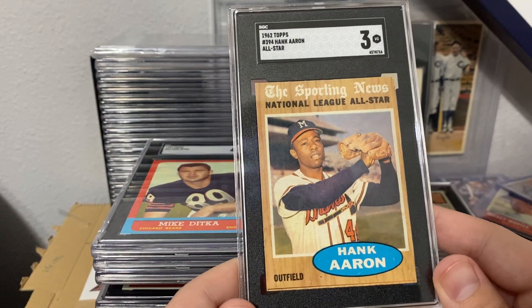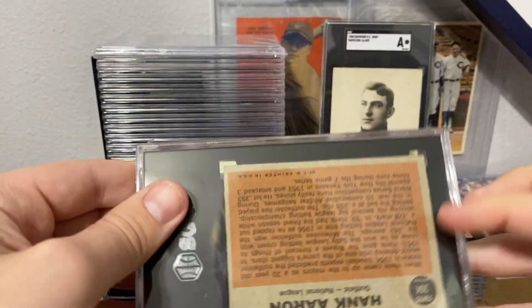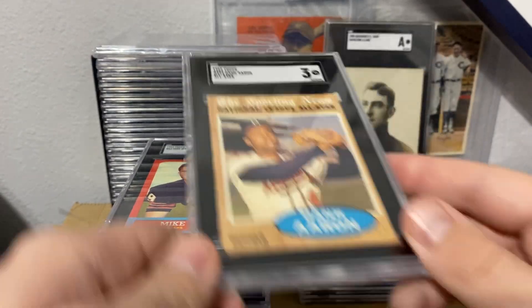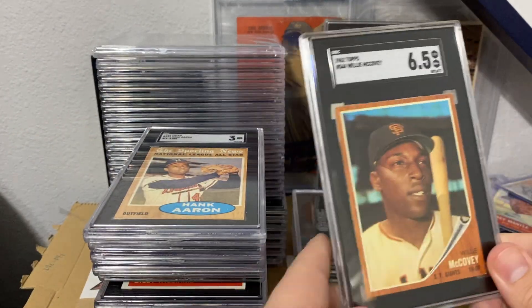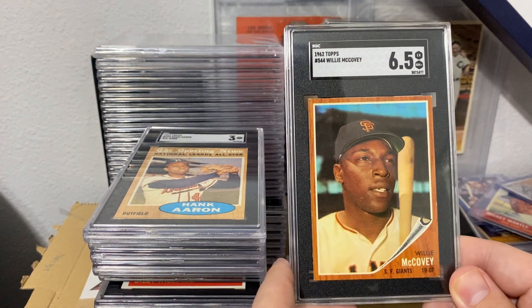This one got a three — probably shouldn't have sent that given the bottom damage, but I ended up missing that and sent it out anyway. Covey got a 6.5 — this one looks really nice and it is a high number as well.